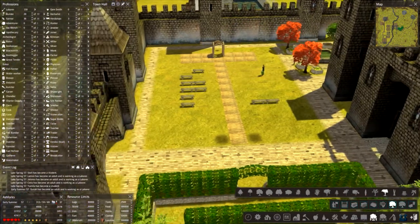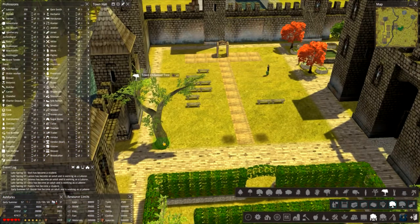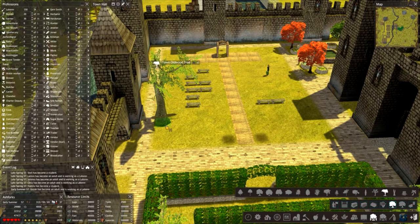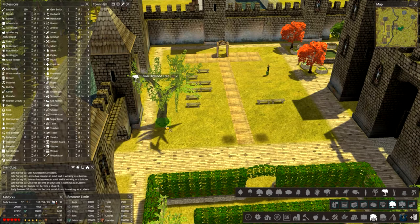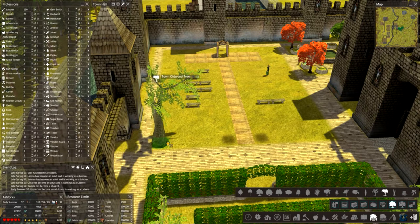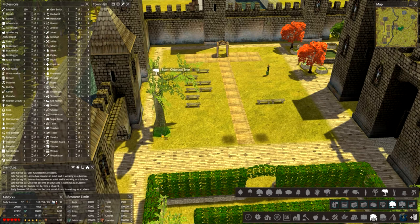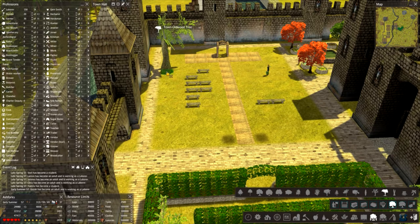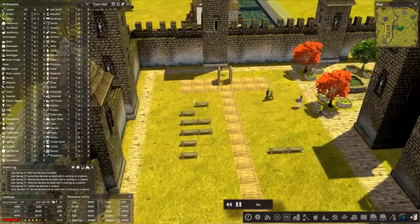Let's put some on this side as well - this is going to clip if I do it this way. Which way do we want to go? This way it seems. Let's match it on this side: one, two, four, five, four, one. Let's unpause this so they can grow and see what it looks like.